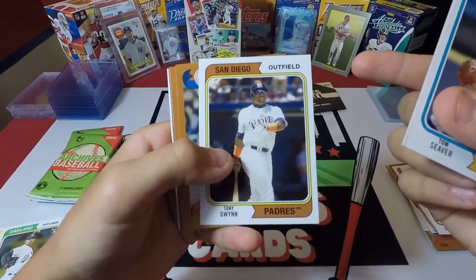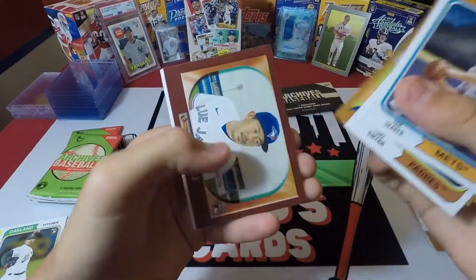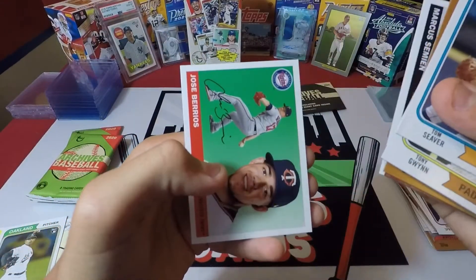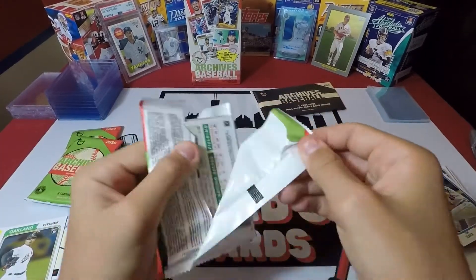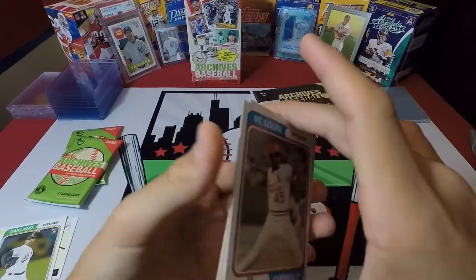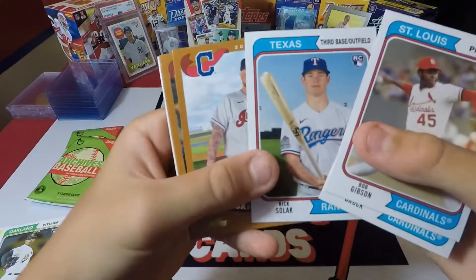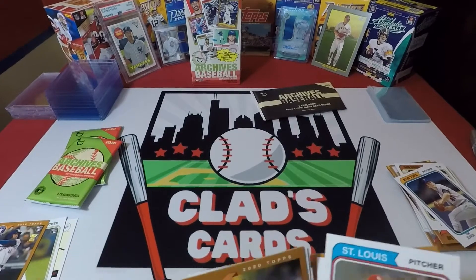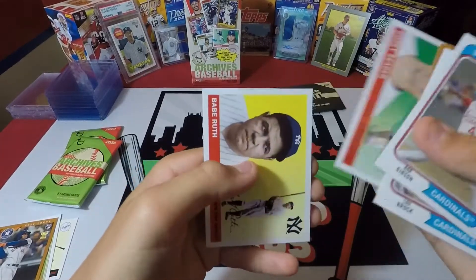Tom Seaver, who recently passed. Tony Gwynn. Jackson. Bench. Yamaguchi. Marcus Simeon. And Jose Barrios. Next up, we got Bob Gibson, Lou Brock — who also recently passed away — Nick Solak, Logan Allen, Jordan Alvarez. Set that one aside. Evan Longoria, Corey Seeger, and Babe Ruth.